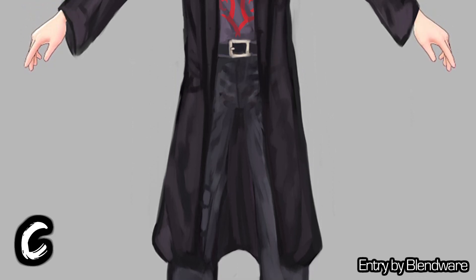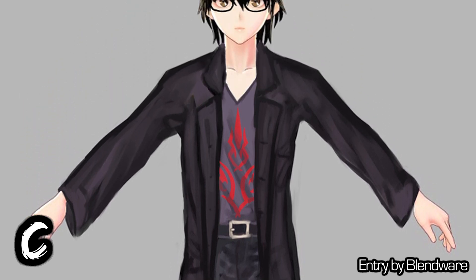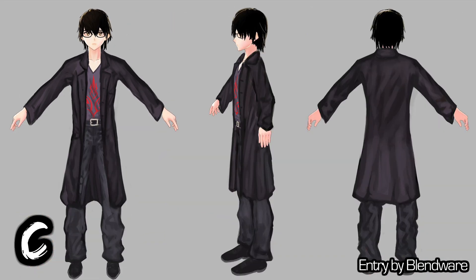Entry C is the same as the fan art — a trench coat, Matrix-looking dye by Blendware. Nice baggy pants with a basic belt. The color scheme is spot on with my typical colors, and it even uses the same t-shirt underneath, just tucked in.